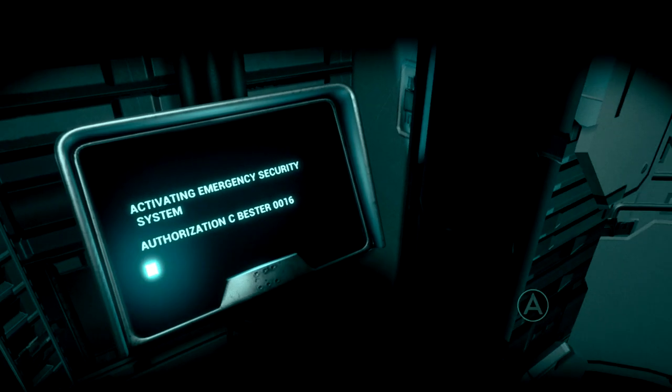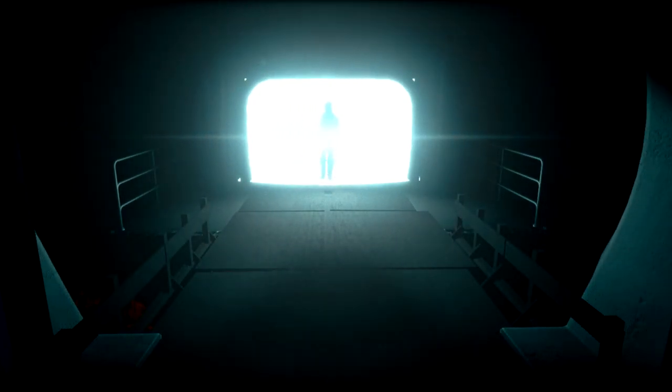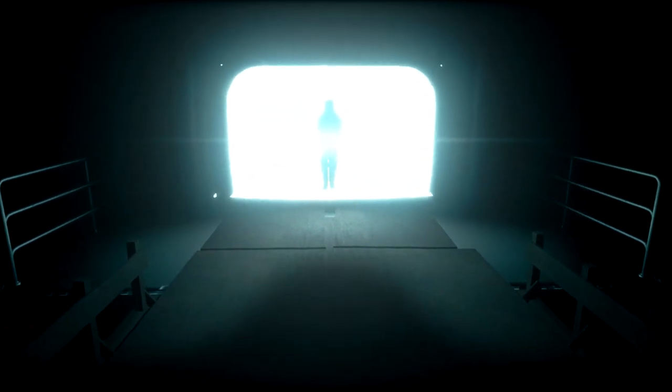Once you finally get control of your character, turn around and we're going to hang a left back to where the lasers are. Instead of looking for a dead body this time, we're just going to head straight, open up the door, and we are on the final stretch of the first playthrough. You should notice a bright light with a person walking through — head towards that person and step through the bright light, and we're going to get a little cutscene.